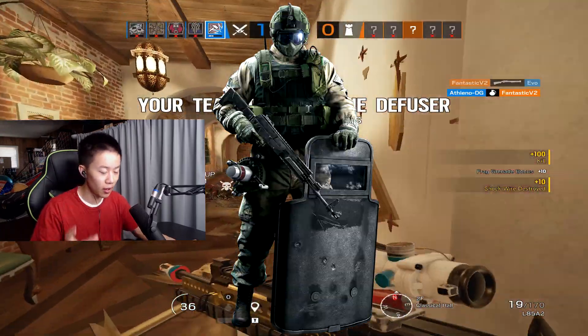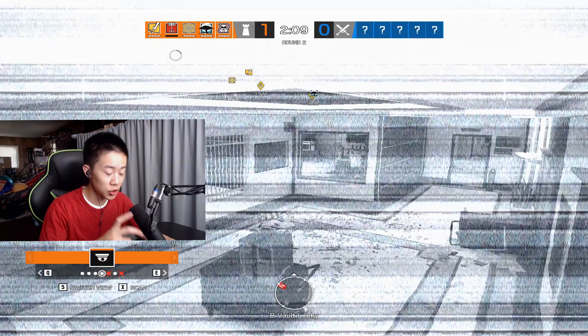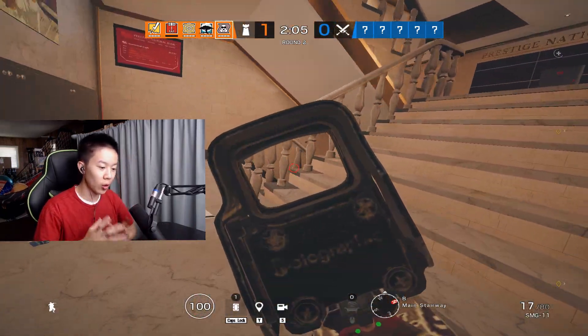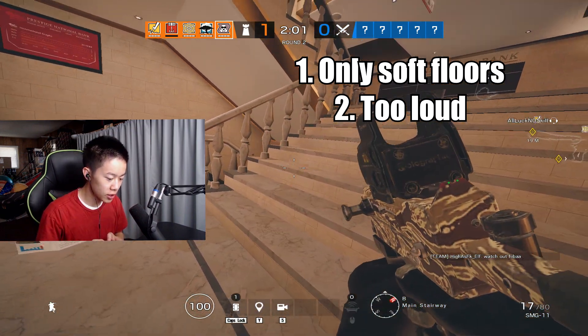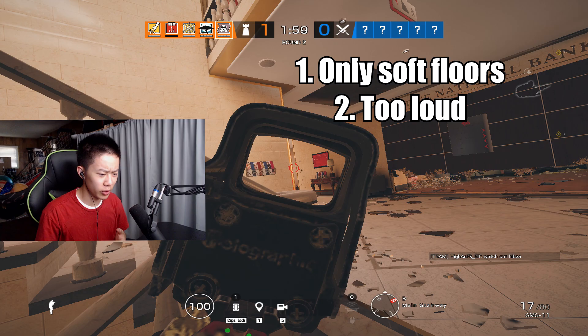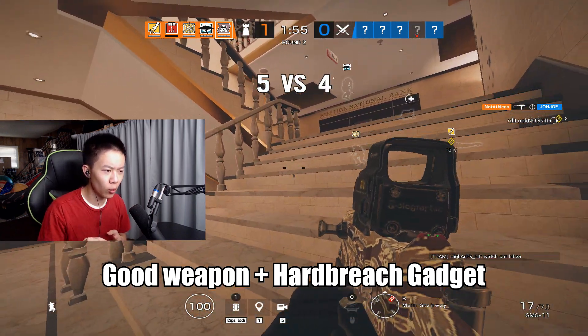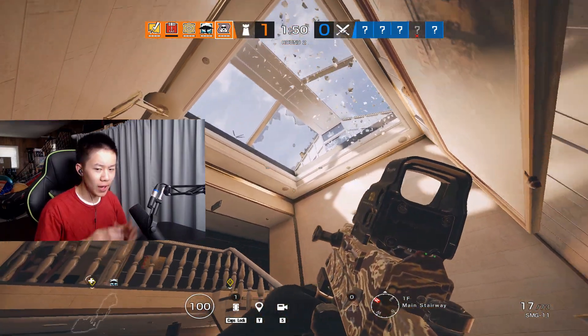One of my favorite changes of the new season is the Fuse buff, and personally I don't hear a lot of people talking about it as much as the new operator. But in my opinion, Fuse might actually be just as good as Osa. Looking back at old Fuse — you could only place charges on soft floors, it was loud and predictable, and the only real strengths were his good weapon and the hard-breaching device.